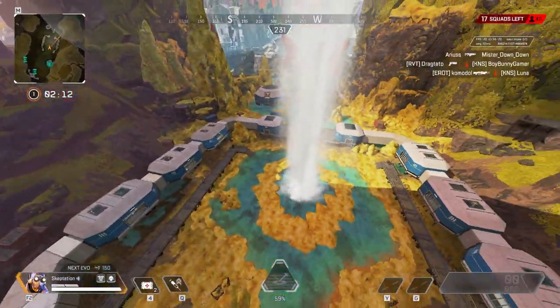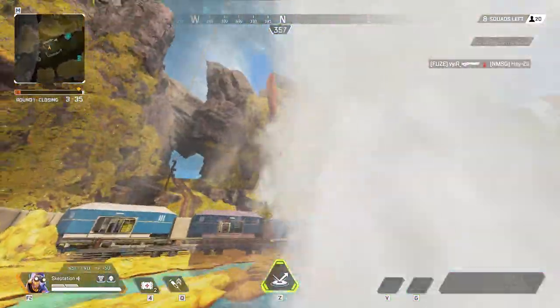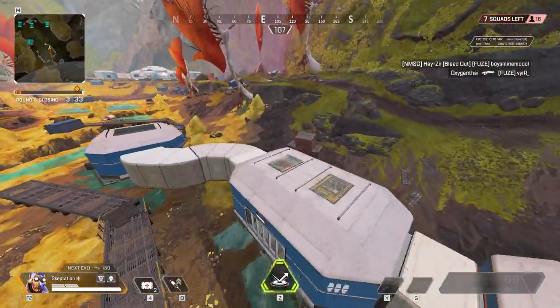If you're trapped between one of the rocks on the edge and the geyser, you get flung sideways away from it. This can be done off a bunch of spots on the edge and send you in a number of different directions.